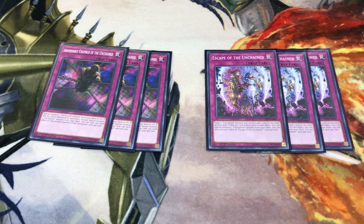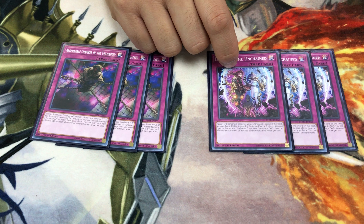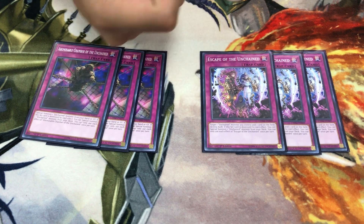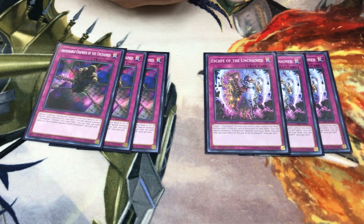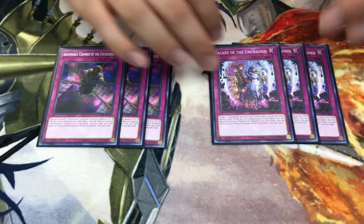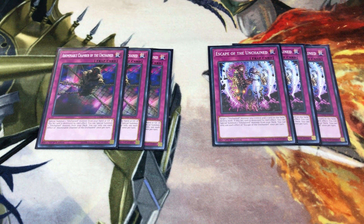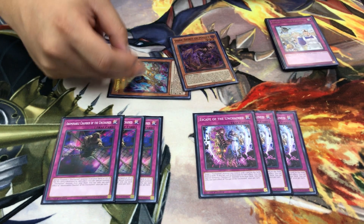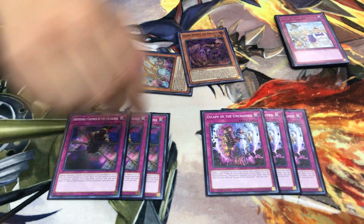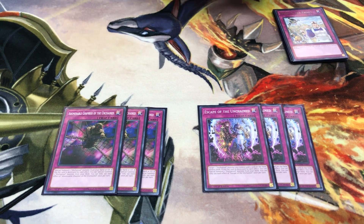Three of each isn't too bricky — Lilith helps cycle through them. Chamber is the more bricky one because sometimes you don't have an Unchained monster to trigger its pop, so the second effect doesn't come online. But having multiples ensures longevity. Even with a Disaster summoned via Malice with its effect negated, you can still pop your own card to summon back the link 2 and continue disruption.